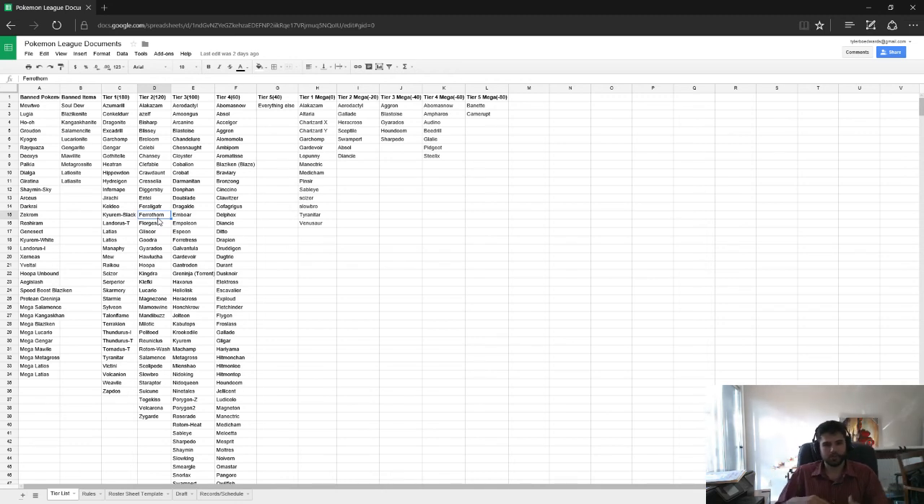Gyarados generally will run something like Dragon Dance, so we talked about him being our sweeper. Probably some water STAB like Waterfall, Earthquake to beat those Steel types, as well as either Stone Edge or Ice Fang. If he brings Ice Fang, he gets to those Grass types a little bit easier. Water types still kind of give him trouble, but Ferrothorn can take those as long as you give it a Grass move. So one thing to beat bulky Grass types — if you run Earthquake and Waterfall as your two main moves, Grass types actually resist both of those. So what we're going to do is bring Volcarona.